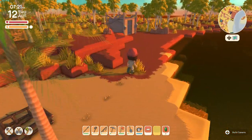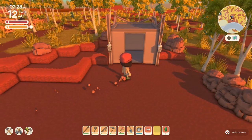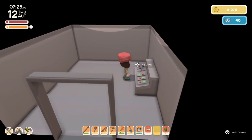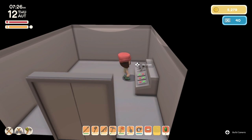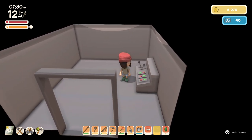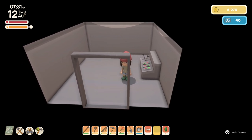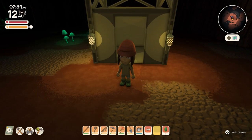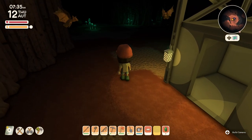After a couple days, when you get the deed for the mine and you build it, you can use your mine pass to go down at five frames a second. And if you're lucky, you'll be able to get through this door. If you're not lucky, there will be a rock right in front of the door. We got lucky.